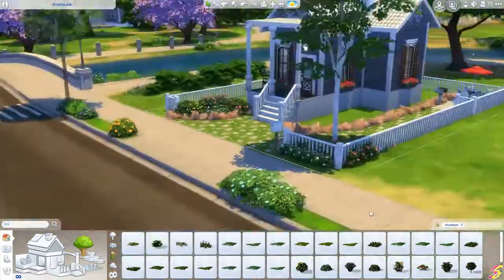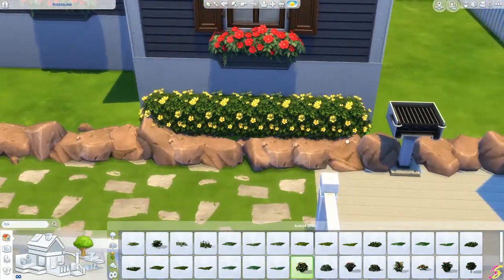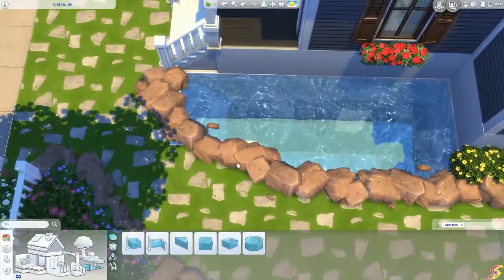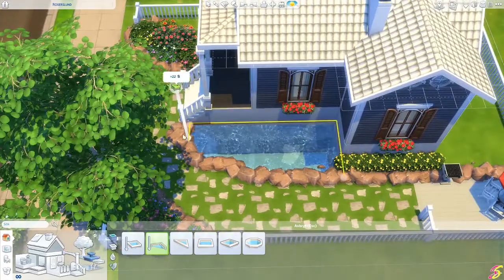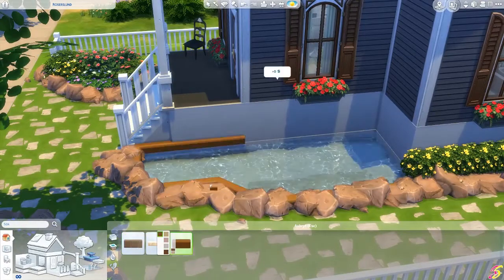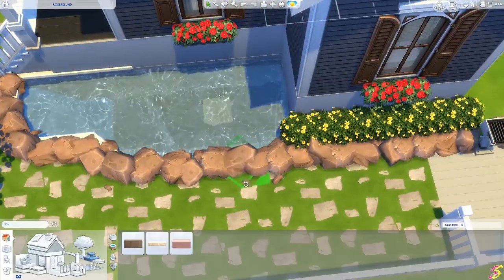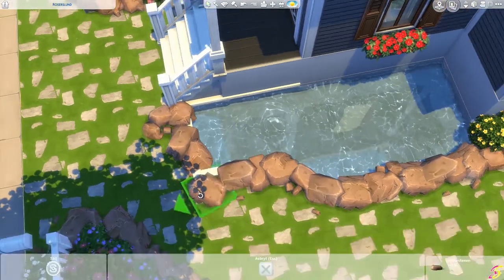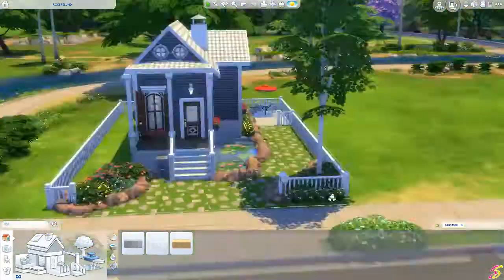There was a big empty area and I thought, let's have a fountain. So I moved the rocks around and wanted to change the water color. But then I realized — oh my god, this isn't a fountain, it's a swimming pool! I didn't want a swimming pool, so I had to change it. I'm not so keen on how the water looks there now, but I think it turned out good anyway. I'm satisfied with it.